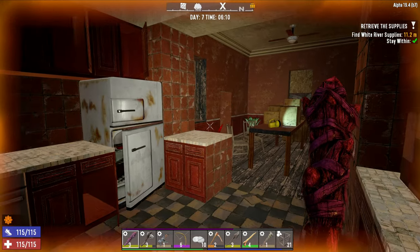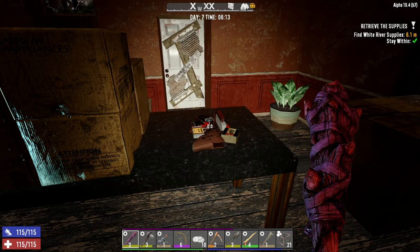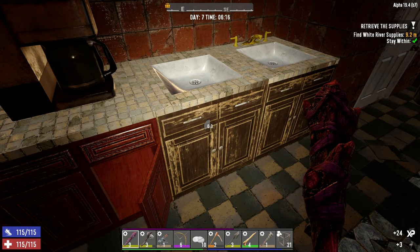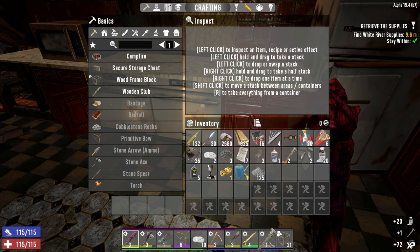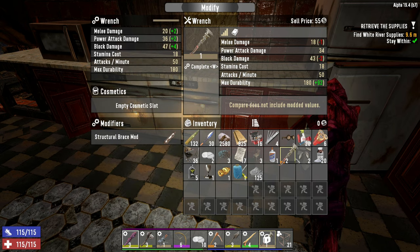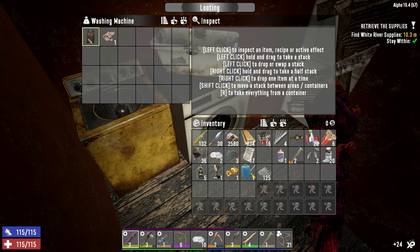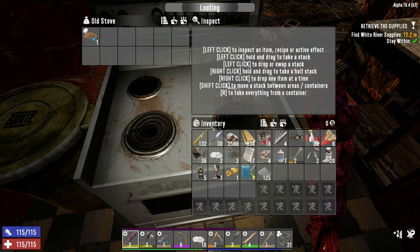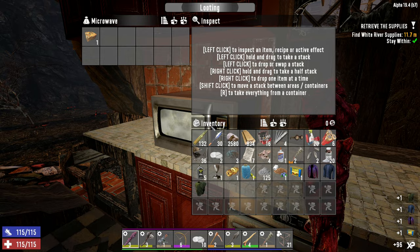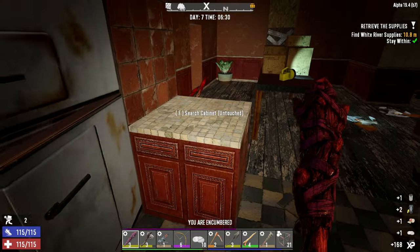We've already started off strong — found two painkillers, which are always useful. They're basically the Seven Days to Die health potions. Doesn't look like anybody's going to bother us down here, which is a little surprising. Oh, a level two wrench! Let's see if it's an upgrade — 41 block damage. Popping the modifier out... nope, not going to be an upgrade. It would have significantly more durability at a higher level, but its block damage is lower and I care more about block damage than anything else. Let's check the last of the kitchen appliances. Who needs two trash compactors? And another painkiller — we are just swimming in drugs today.